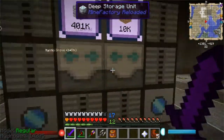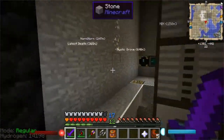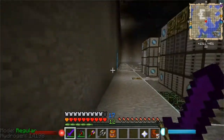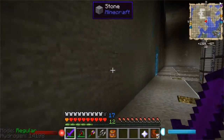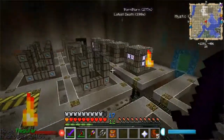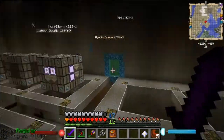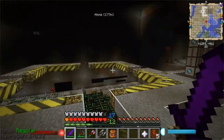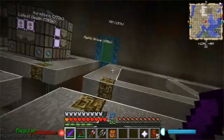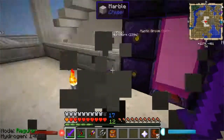I'll show you in a moment. And these are my deep storage units, just to keep things going. And this is going to be our tesseract wall for everything that goes out. So I shouldn't need more than the whole wall. This will be our industrial processing — a similar setup all over the place. Each quadrant will have exactly the same setup, which is 11 pads of 6x6. But that is not what we're going to be working on today.